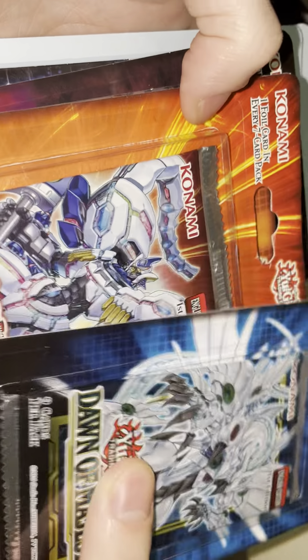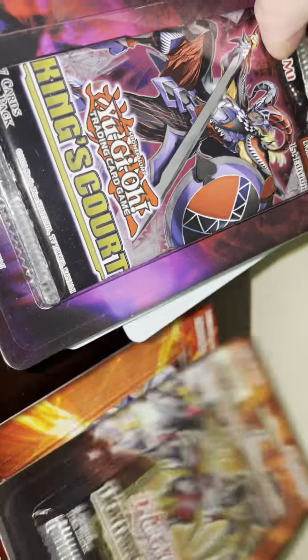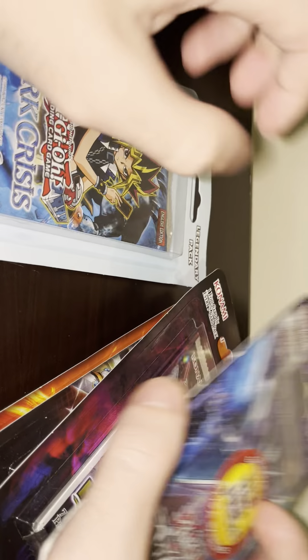Yo, what is up YouTube, what is up YuGiOh world, what is up Instagram — how's everybody doing? Today we're gonna get straight into it. I got seven random blister packs here: Dawn of Majesty, Ancient Guardians, Lightning Overdrive, King's Court, Dark Neo Storm, Dark Crisis, and Spell Ruler — some new stuff, some old stuff.